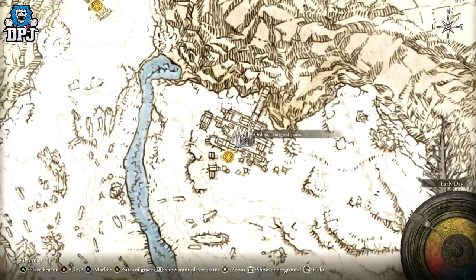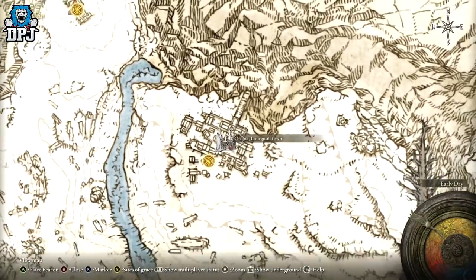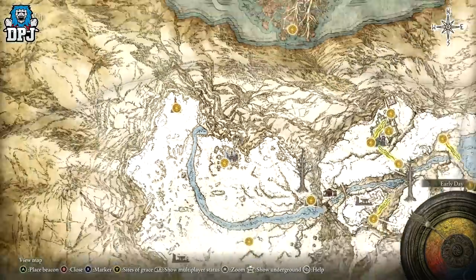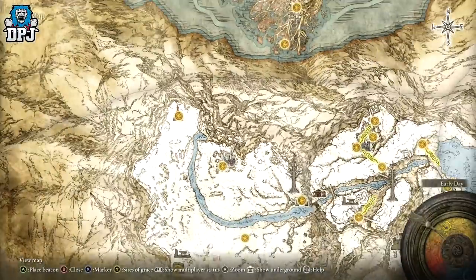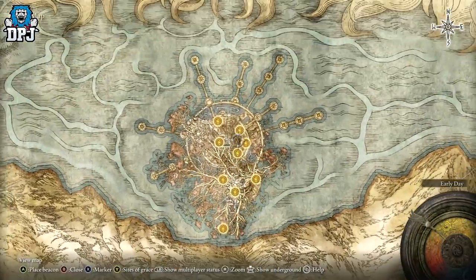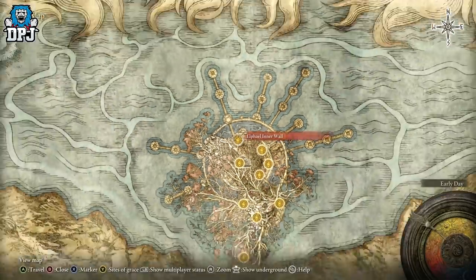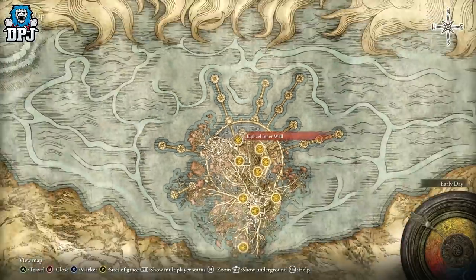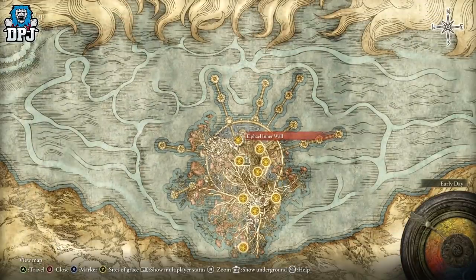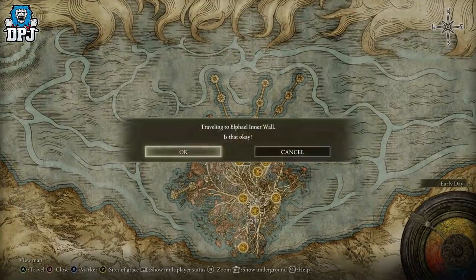Head north to the town, there's an evergaol in the middle of it. You need to go in and complete a puzzle involving four candles spread out across the area. Light them all, a portal will open at the top of the stairs. Go through and you'll end up in the Haligtree area. Run all the way down and come to a site of grace here — I've got a guide on all of this linked below if you're unsure about anything.